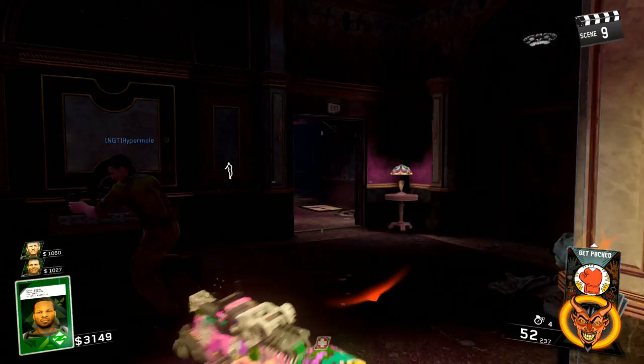We're just making our way over to the bathroom — the bathroom is left — and here we have: down, up, down. So the full code is up, left, left, down, up, down, which we think will unlock the playable character in the Beast from Beyond. That's it for now — Spider out.